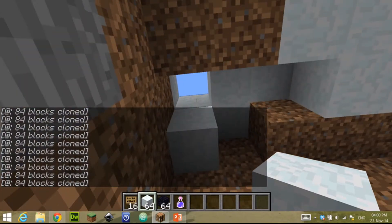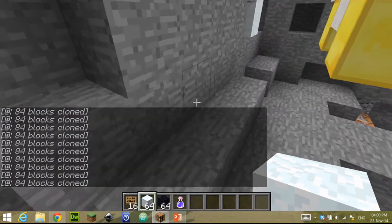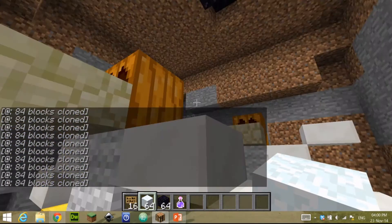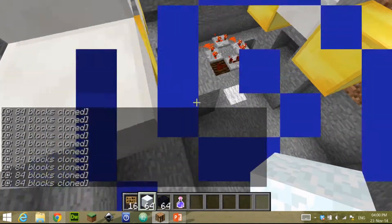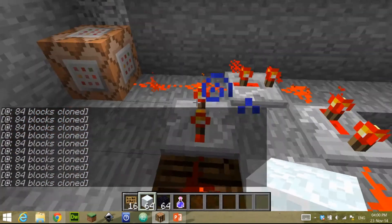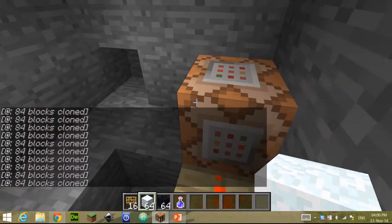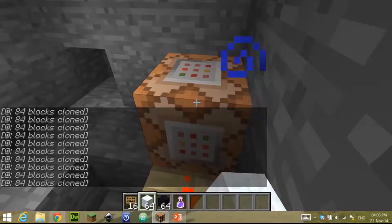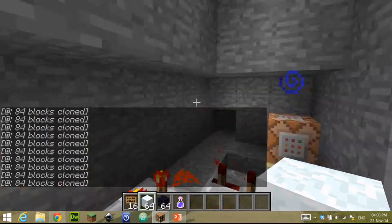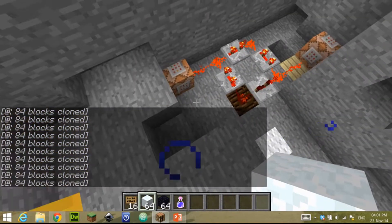You probably recognize these parts because I just showed you. So this is one mode of the bird, this is the other mode. What I'm doing here is I have this clock — if you don't know how this clock works, check out my last video. I'm cloning these two things: this one clones the first one, this one clones the second one, and they clone each other in each other's place. That's how it works.